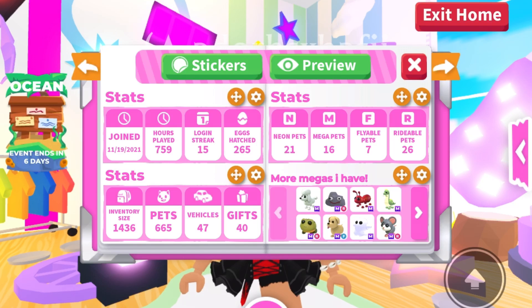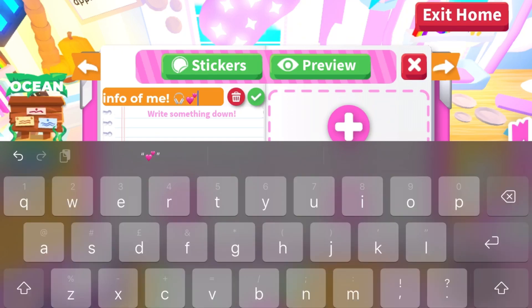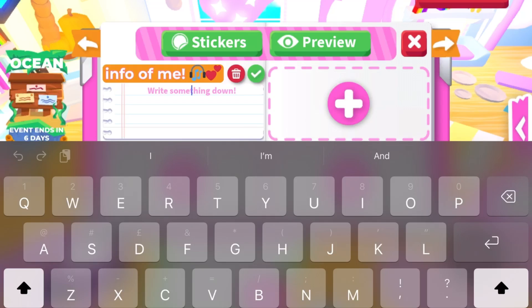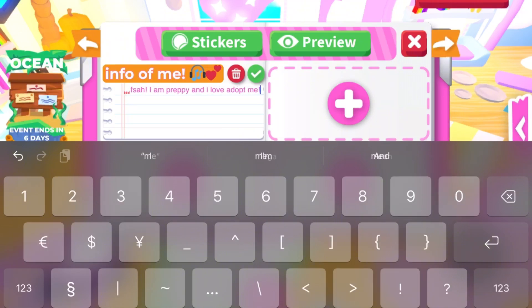That's basically it for my inventory, but now I'll be showing you guys how to make a preppy profile. It can be similar to mine or more simple, just as long as it's preppy. I made a new profile and wrote 'info about me,' and I put some cute headphones and a heart next to it. I'd write something like: hey, my name is Hafsa, my channel is I'm Saffy, I'm preppy. Just don't put personal information — keep it Adopt Me related, like your favorite color or what you like to do.